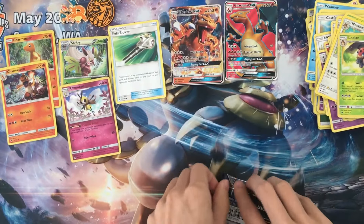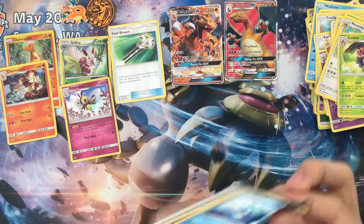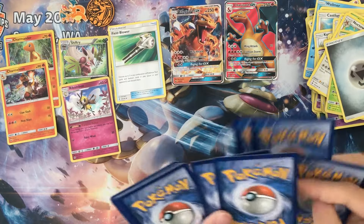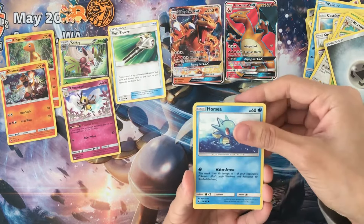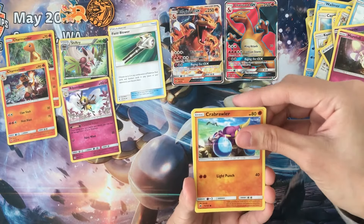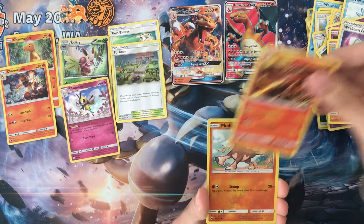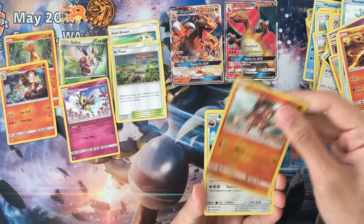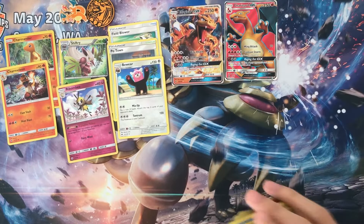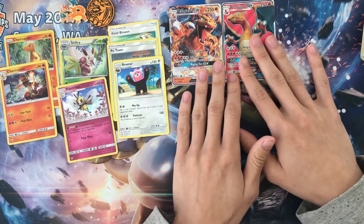Now we're missing the Rainbow Rare. Steel Energy. Starting our last pack with 4C. So out of 6 packs we have a Charizard GX, along with the Full Art Charizard, the Promo card, and the Charizard GX.